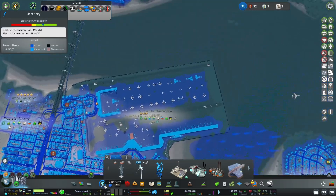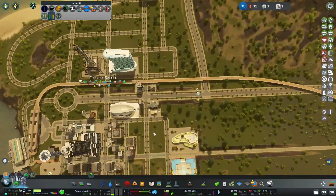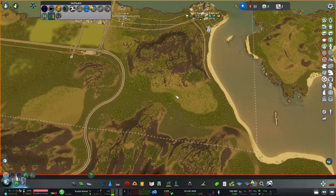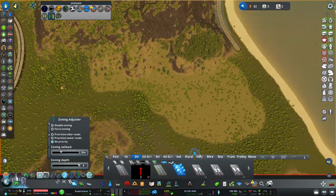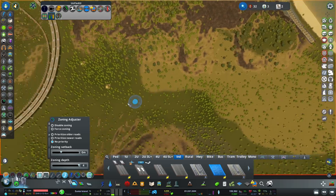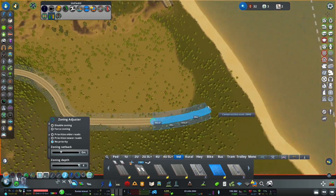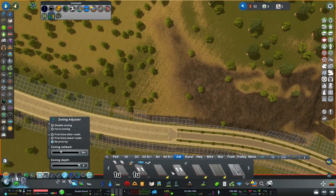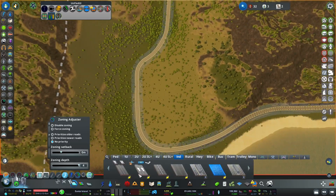Traffic? No, it's just buses and trams. Now we are going to go up to this area — this area has good oil and ore. So what we are going to do is get a big six-lane industrial road that is going to snake down this area, dividing up the oil and ore. And then we'll have a mixture of normal industry, specialised industry, and actual proper industries DLC stuff.